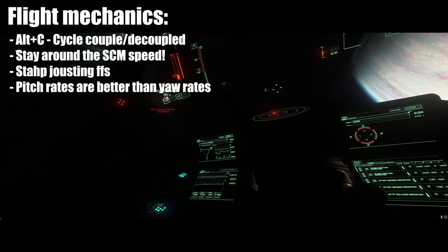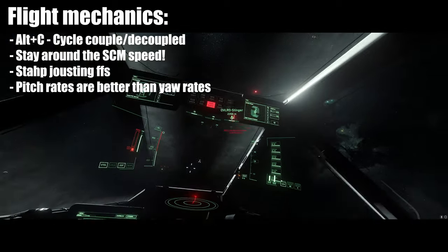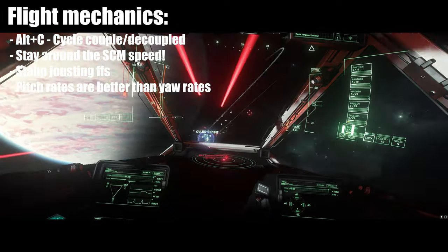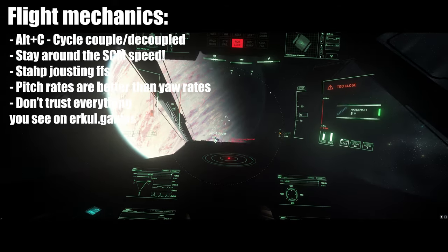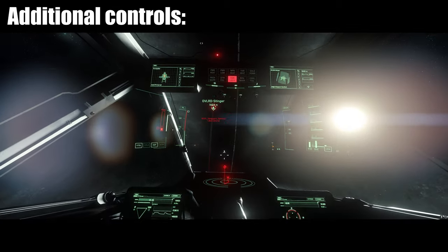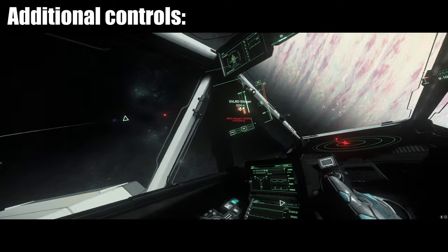You should also know the characteristics of your own ship. I see a lot of players using keyboard and mouse and just using the mouse to turn around without utilizing the Q and E keys. Guys, you can roll — and that's important because your pitch rate is much faster than your yaw rate. Just roll into the enemy and pitch upwards, and that's gonna be faster. You can check urkel.games to see pitch and yaw rates for ships. One more thing — you can set up additional controls not set in the game by default, so I'm gonna talk about that now.